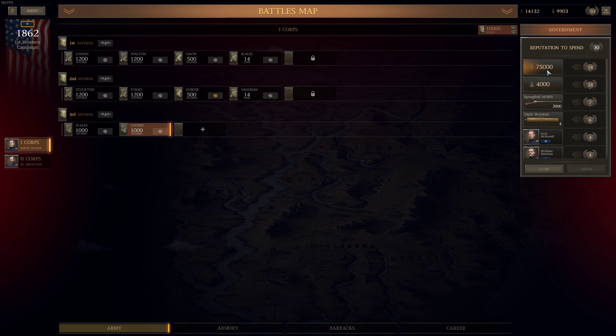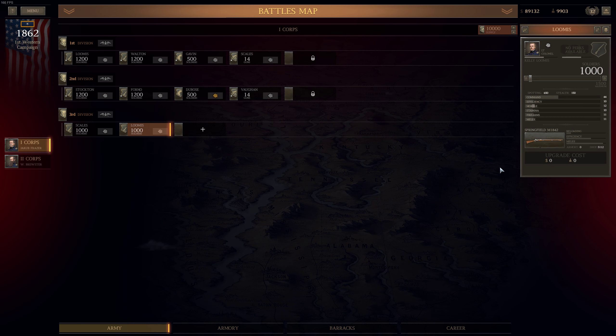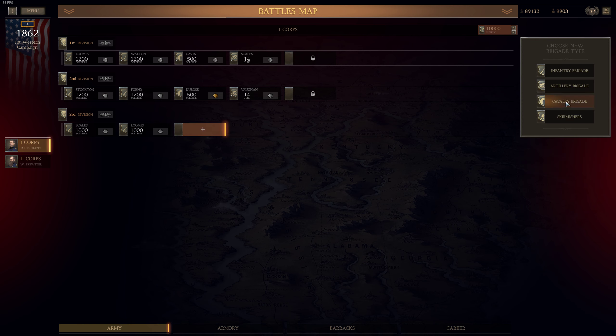We have a lot of men still, so money is my priority. We will order — we received that, $89,000 at our disposal. The next thing I'd like is an artillery brigade — what's the cost? Oh, we don't have enough 6-pounders. We have 12-pounders, howitzers, and 12-pounder Napoleon.